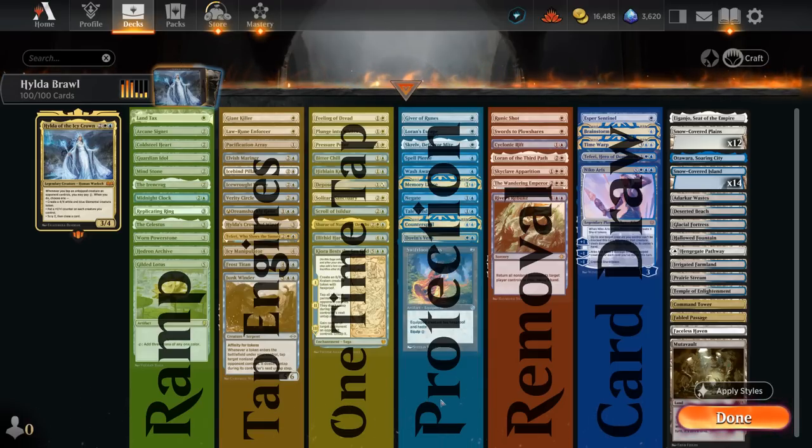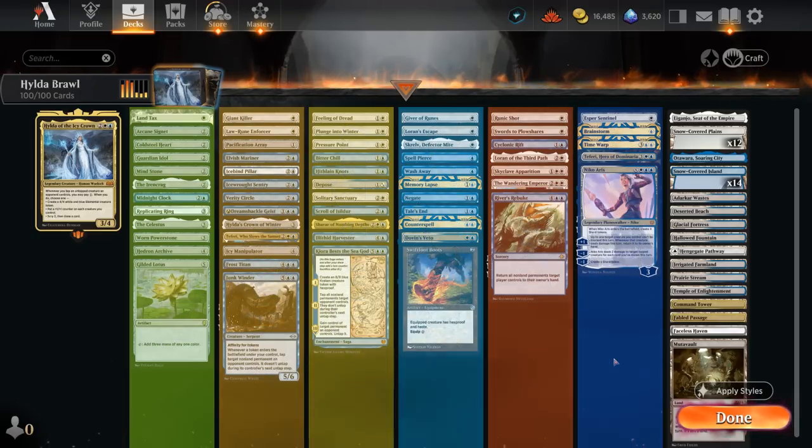Then we have the protection package — ways to give Hilda Hexproof or Indestructible to protect her from removal. We also have counterspells to protect Hilda and counter key cards from the opponent, plus some additional removal effects. We don't want to overdo it — we still want the opponent to have some creatures we can tap down — but cards like Cyclonic Rift and River's Rebuke can bail us out in a tough spot. The miscellaneous section has extra card draw; Brainstorm has good synergy with Hilda's Scry 2 and draw effect, and staples like Time Warp and Teferi also play quite well in this strategy.